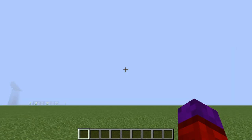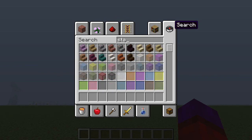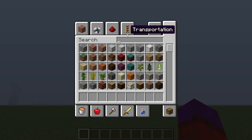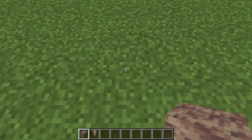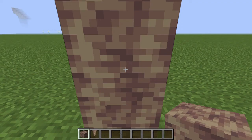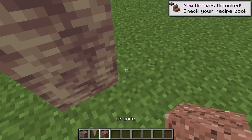Here we are in the world, and let's take a look at these blocks. I don't know what they're going to be called. Stala... Oh, they're called dripstone, aren't they? As you can see, you now have something called dripstone blocks. Let me get some granite, because I want to know how the two match.